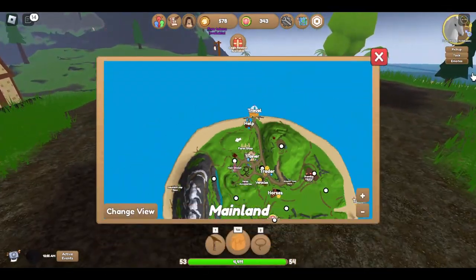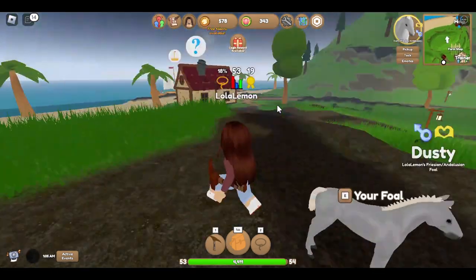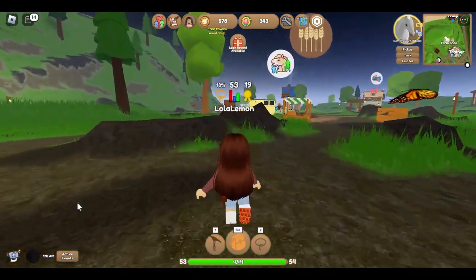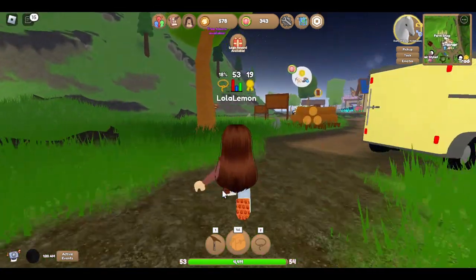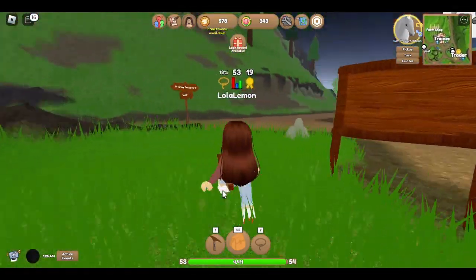Okay, let's go to the breeding center. I kind of know where it is - I think it's up here. Let me check my map. No, the breeding center is away, so that means this way. I'm sprinting right now because I want to get there quickly since I can't ride my foals - they're too tiny.